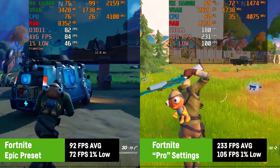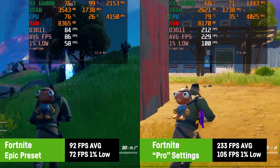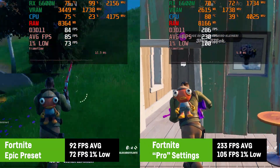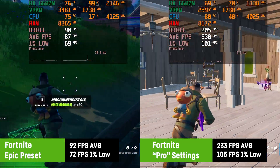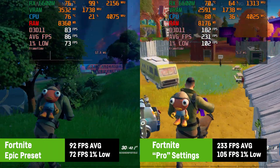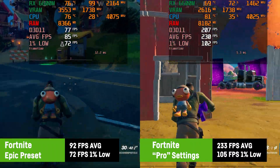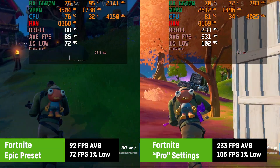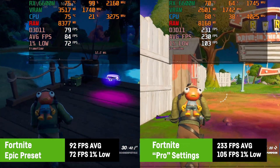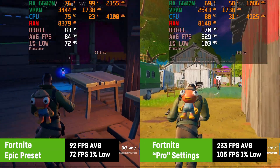In Fortnite I tested both the Epic preset to see the maximum the RX 6600M is capable of, as well as so-called pro settings with everything set to low except the view distance set to epic. With the Epic preset I was getting a good average of 92 FPS with a 1% low of 72 FPS. With pro settings I saw an average of 233 FPS with a 1% low of 195 FPS, meaning you could use higher settings to hit a comfortable 144 FPS average and cap it there — because screen tearing is really bad.